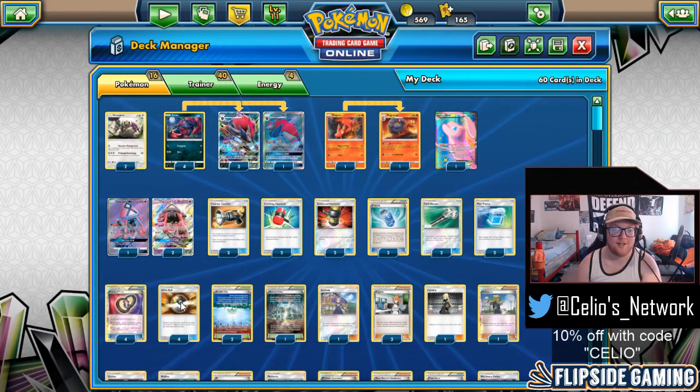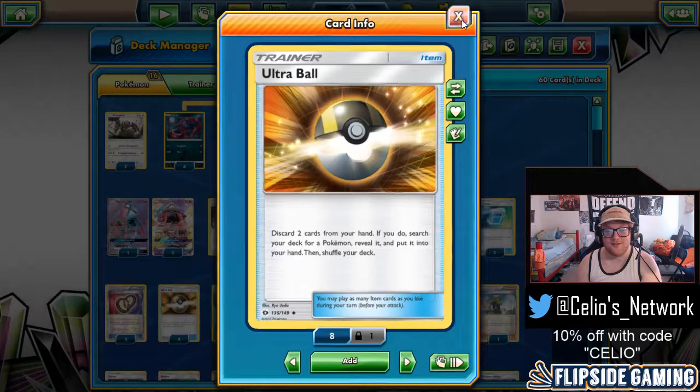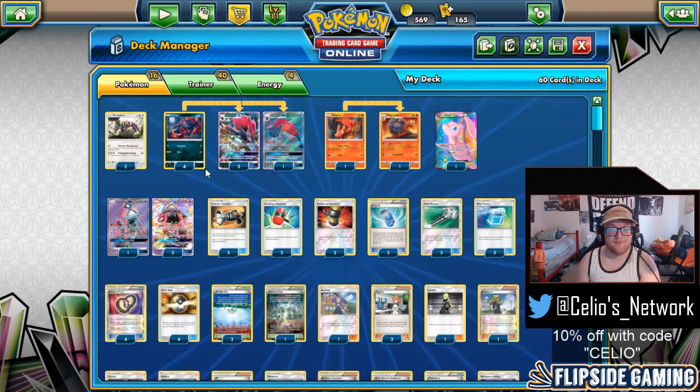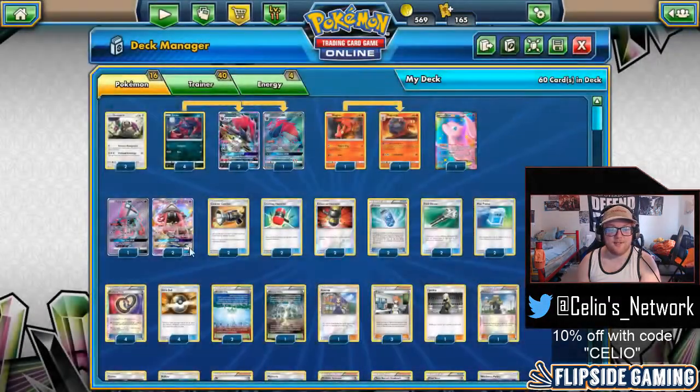We're focusing on Worlds format here. For Ultra Ball — no reason to ever play any less than four. Discard two cards, search for a Pokemon. We need this a lot of times for the Lele on turn one to get a Brigette. Just get any Pokemon with it — it's a great staple and there's no reason to play less than four.